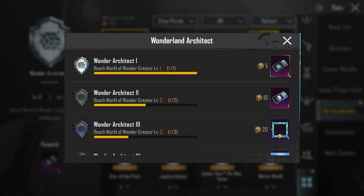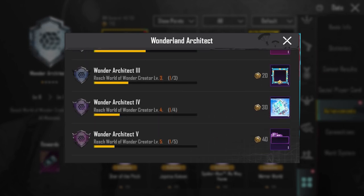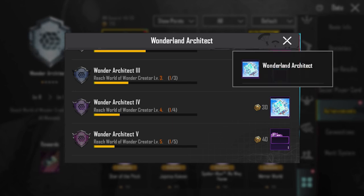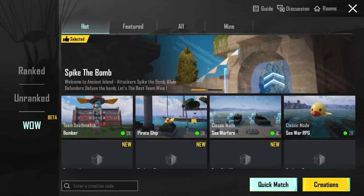Mission number one will be completed if you create one map in WOW mode. Mission number two will be completed if you create two maps. Mission number three requires three maps. Mission number four requires five maps to be created. You will go directly to WOW mode to do this.